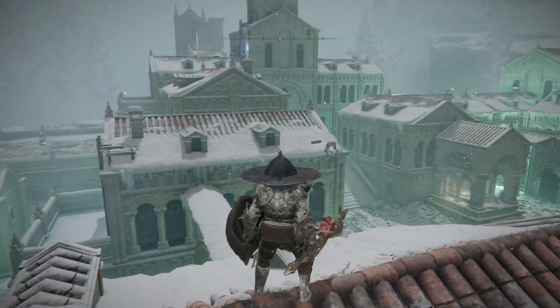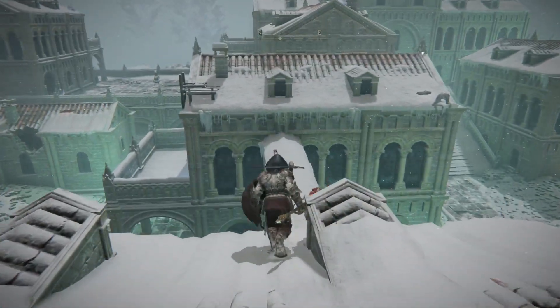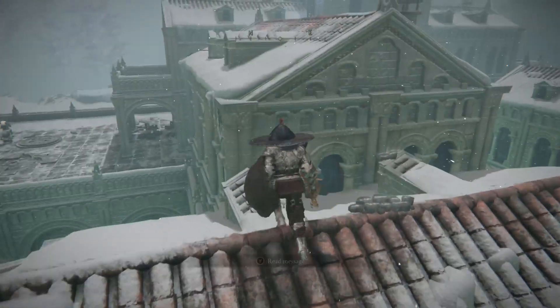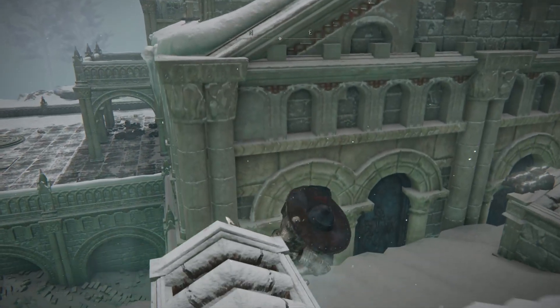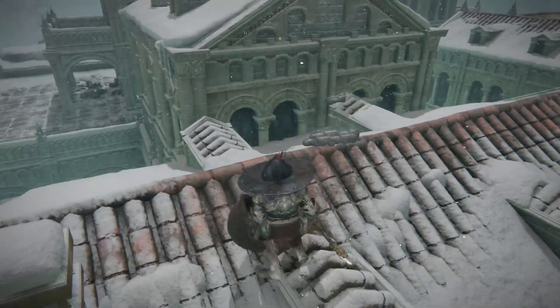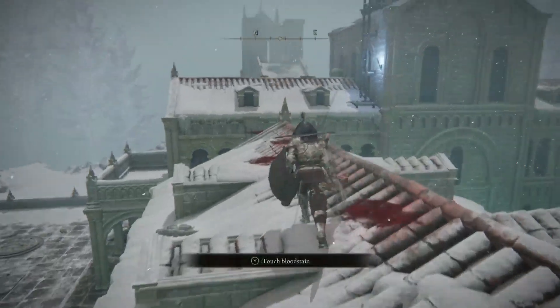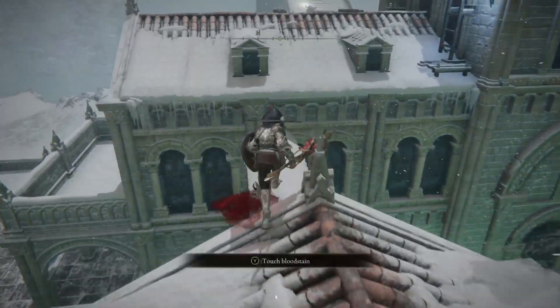Then you're going to want to drop down around this area. You're going to have two people shooting three little projectiles at you. You're going to have to run across as quickly as you can and try to get up to this roof. Your best bet is to get some distance while running and jump from this location.